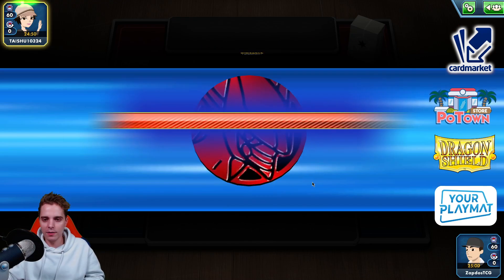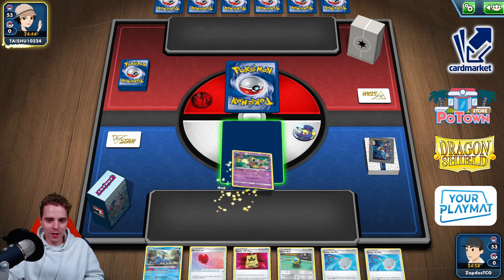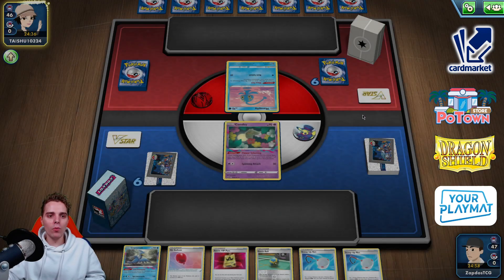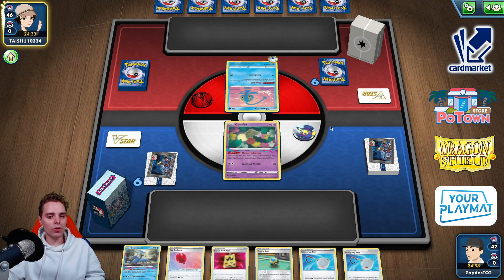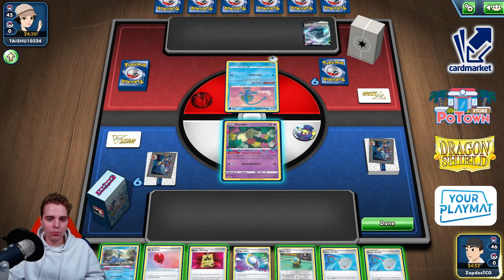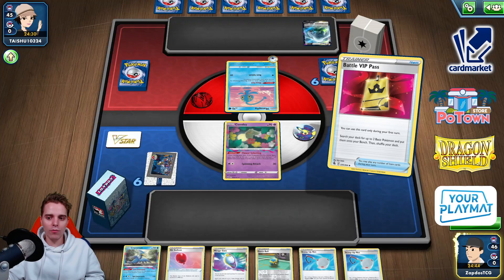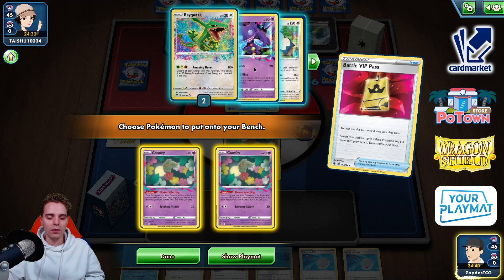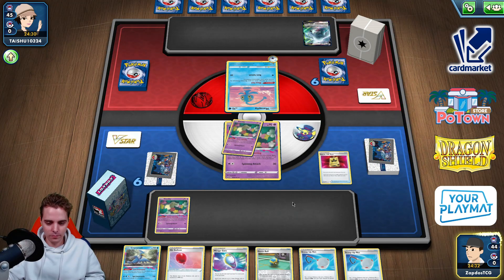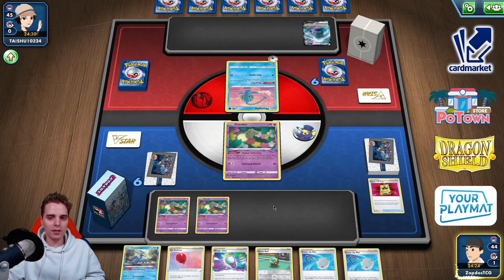We keep losing the coin flip. If we have Colress's Experiment, that's great. This is a great hand — Battle VIP Pass, Quick Balls, everything to get your game started, including Scoop Up Nets. Manaphy as the opening Pokémon, which we can KO with Capture Energy — it's Lugia! Can we showcase that we can beat Lugia? Battle VIP Pass — let's get double Comfey and circle around them. That sounds like a plan.